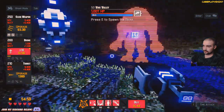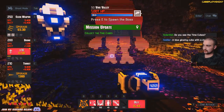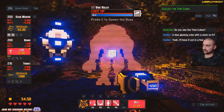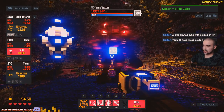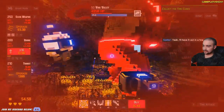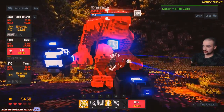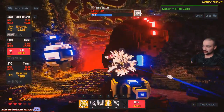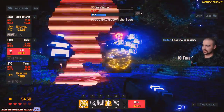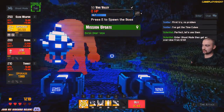Here we go — zone 50 boss. Collect the time cubes. Do you see the time cubes? A blue glowing cube with a clock on it. I'll have it out in a few seconds. He's almost dead. He hit me — he actually managed to hit me then. That is not good for me. Don't you dare kill me — I was about to swear then. Nice, we've taken him out. I've got 10 time cubes. First try, no problem. I've got the time cubes. Let's use them.